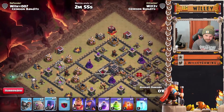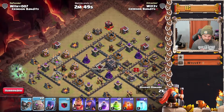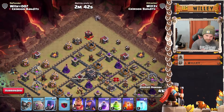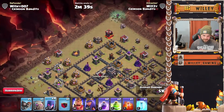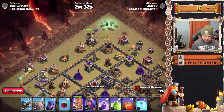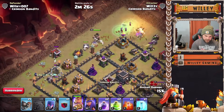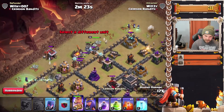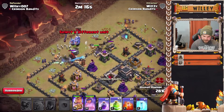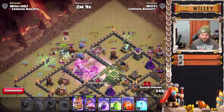We've got a golem and three witches going in. Give them a few seconds — the mortar is going to make things a little bit slower. There we go, the golem is going and the witches are going as well. We can actually start the king right here on the laboratory. With this golem going, there's a Tesla that's going to pull the golem to the right place. Now let's open up the wall and get the rest of the army going.